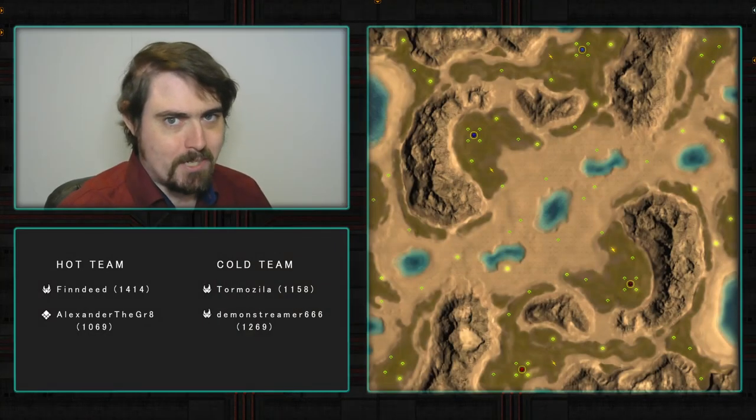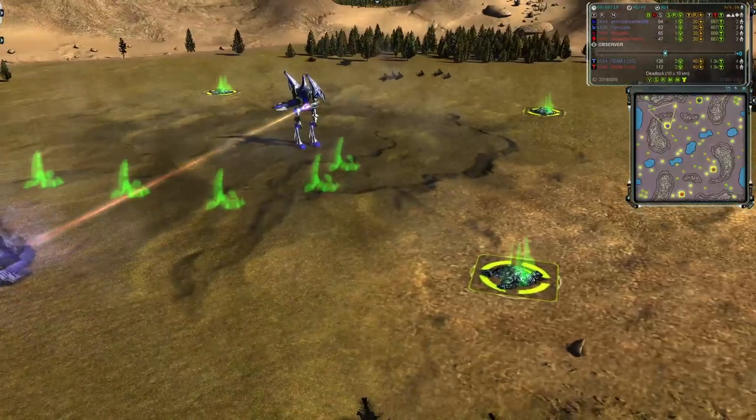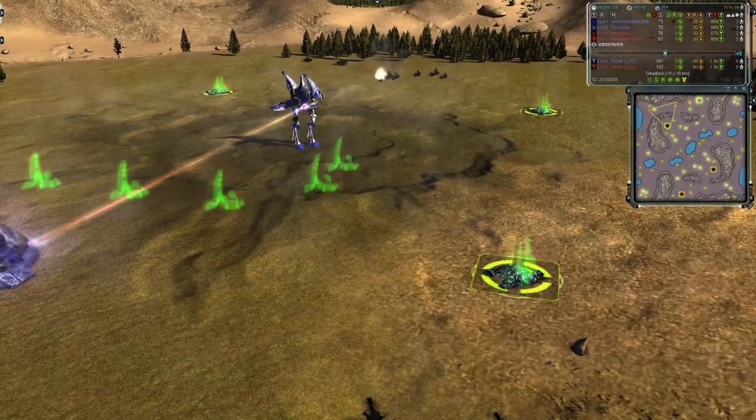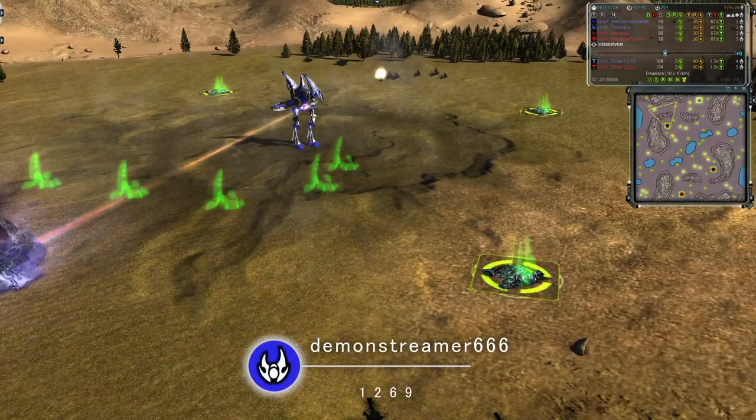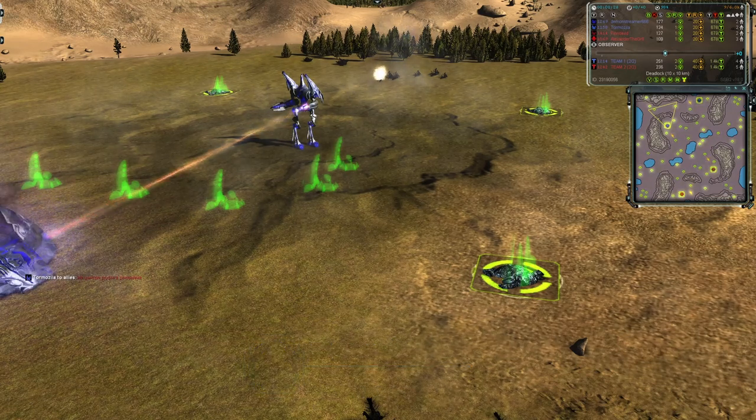I'm the Commissar, we're watching Forged Alliance Forever and the map Deadlock is about to be host to some quick and dirty 2v2 action. We have the cold team up here in the north, the hot team down here in the south, and each team has a little cup and a pocket for their rearguard player. In the cup, in the forward position for cold team, we have DemonStreamer666 — he's Seraphim, 1269 rated and in blue. We'll call him Demon.